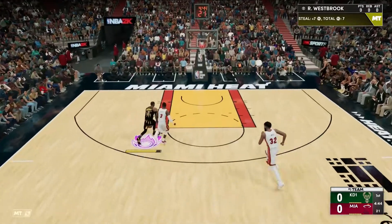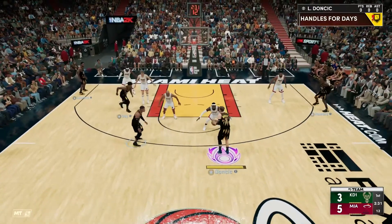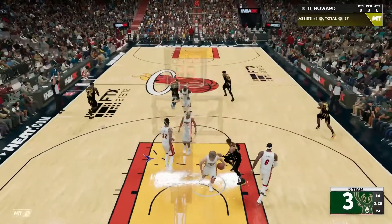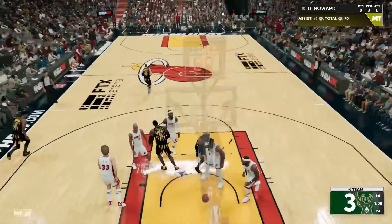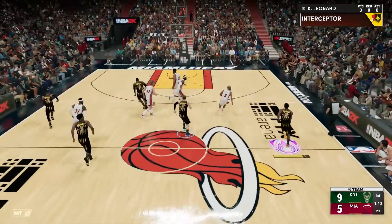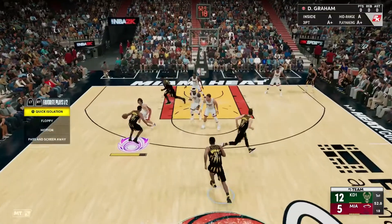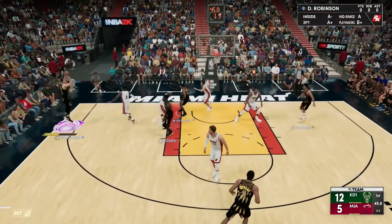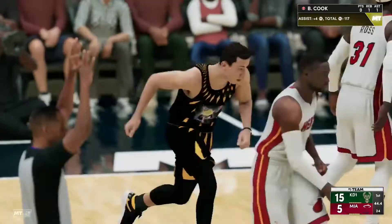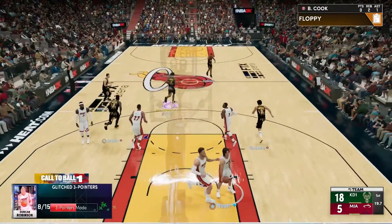Westbrook with the steal, pushing it up — Wade sends a pin, fires the three, and that's in! Now the pass to Doncic, buries the long-range jumper. Westbrook with it, guarded up, and that one's good. Leonard with the steal — beyond the arc, a three-pointer right on target. Graham surveying the floor, Robinson on the way — trills it, and it's good off the assist.